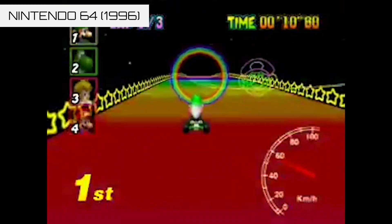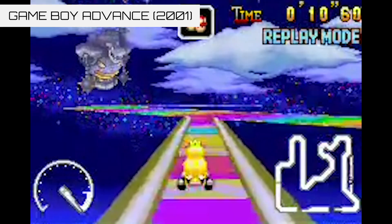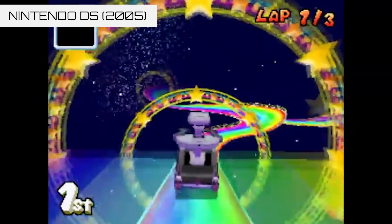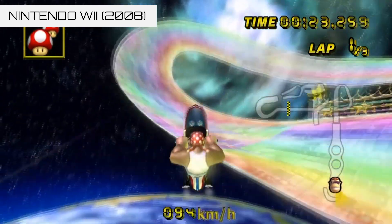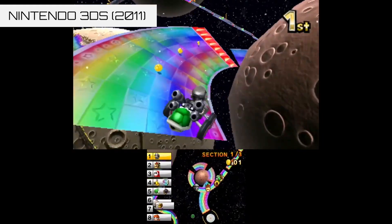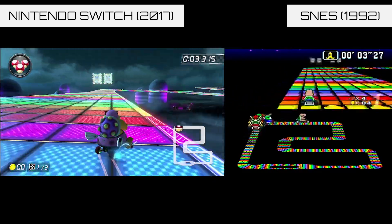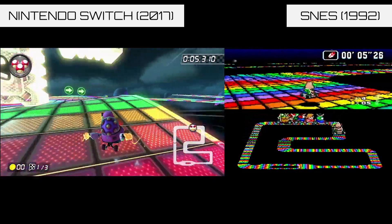It's only gotten crazier and crazier as the years have gone on, but you kind of see throughout every Mario Kart game, Rainbow Road has similar features. The tracks are usually translucent — it's taking place in outer space. So in Mario Kart 8, you actually get to replay the Super Nintendo version of Rainbow Road from the original Super Mario Kart game.